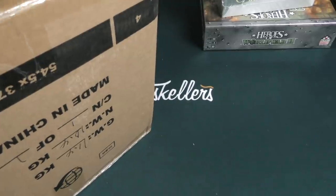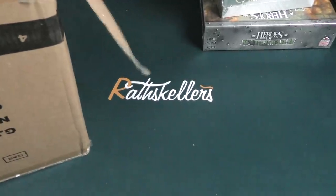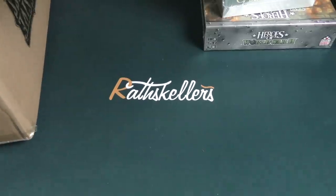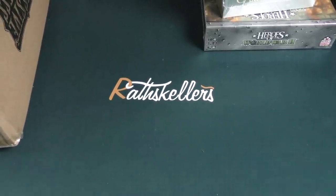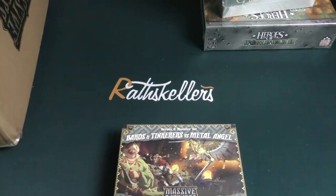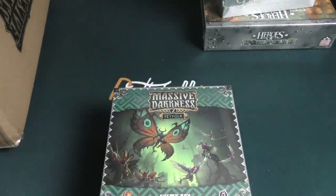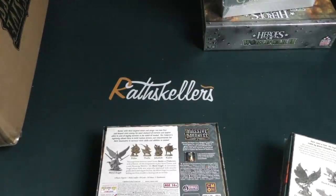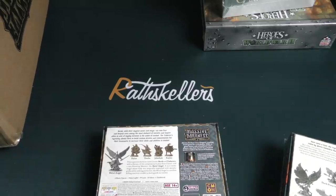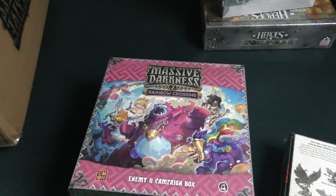This next box is so big. I already got a review copy of Massive Darkness, but this is all the other stuff from the Kickstarter pledge: Bards and Tinkerers, metal angel, Fae Folk, some enemies. This lets you be a bard — maybe interesting. Rainbow Crossing — that's hilarious.